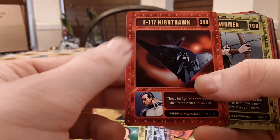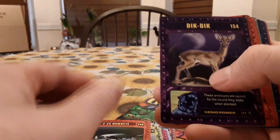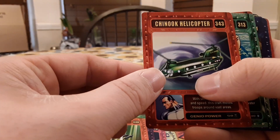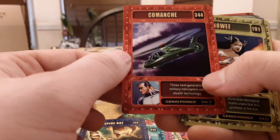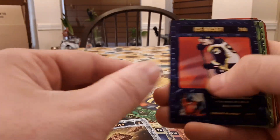F-117 Nighthawk. Amazon Women. E-2C Hawkeye. AV-8B Harrier. Chinook Helicopter. Namor. Vampire Bat. Comanche. Naoi. Cave Art. Lightning. At least they put Storm for Lightning — that made sense.